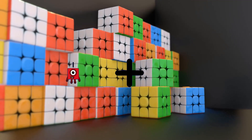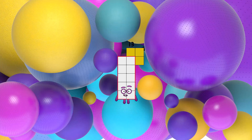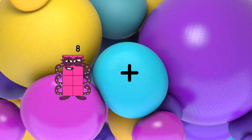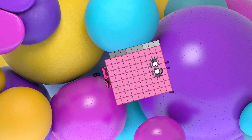1 plus 12 equals 13. 8 plus 89 equals 97.